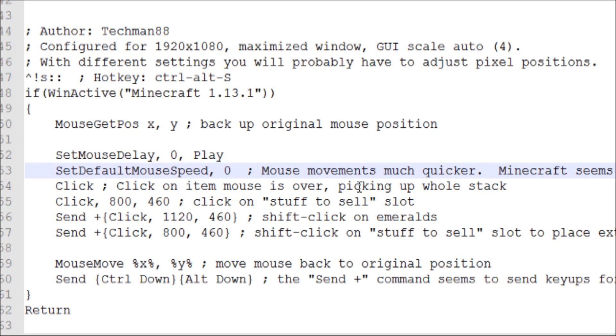It seems fine the way it is. The next thing it does is it just clicks, and that picks up the stack that your mouse is over. The next thing is this command tells it to move the mouse to these two pixel positions and then click it — this is the stuff-to-sell slot. Next it does a shift click where the emeralds are. Then it does another shift click back where the stuff-to-sell slot is.